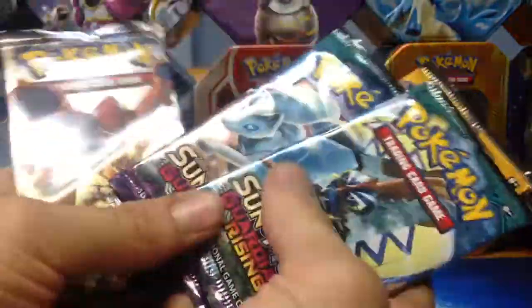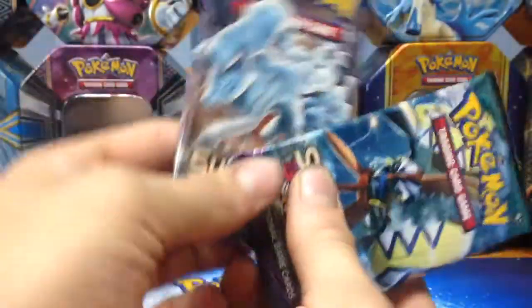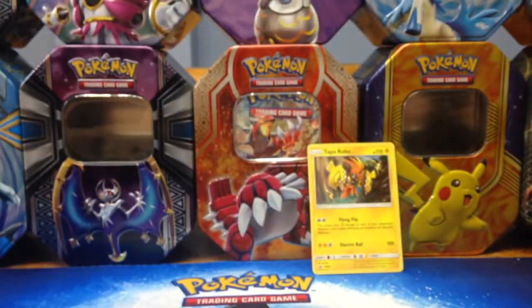So we get two Guardians Rising, one Sun and Moon, and one Steam Siege. I will let Ashley choose. Steam. I'll take Sun and Moon, you take one Guardians Rising. I'll start.